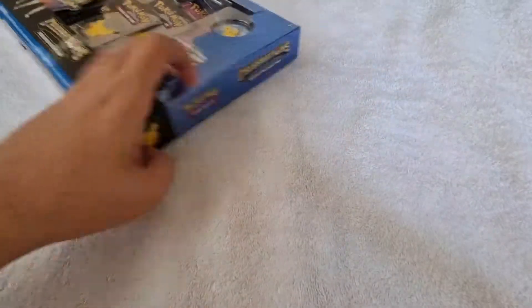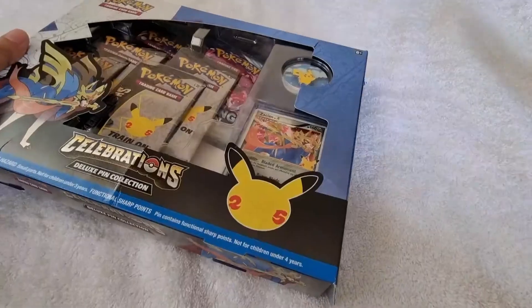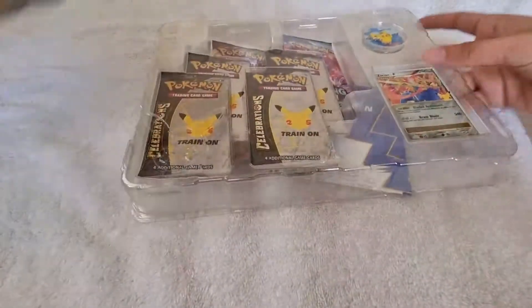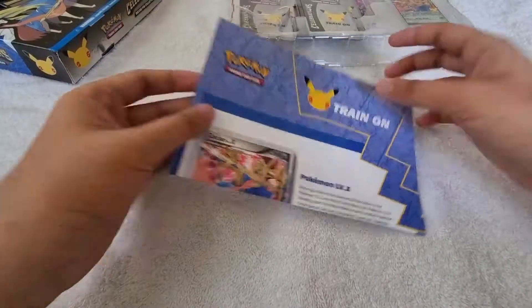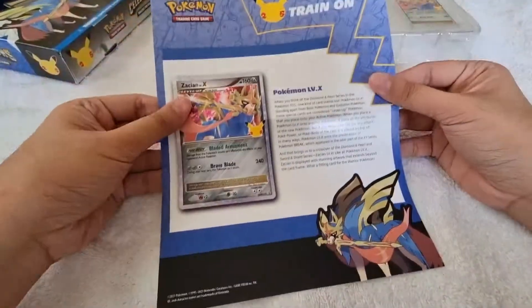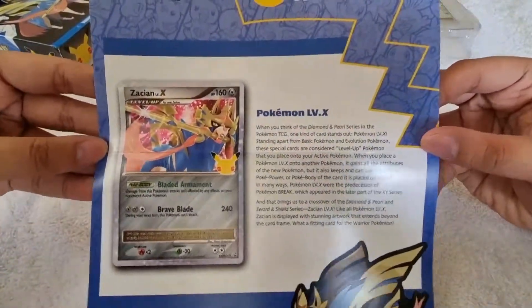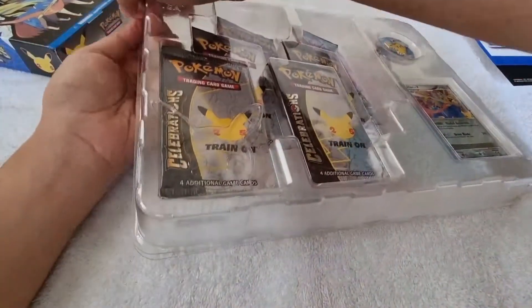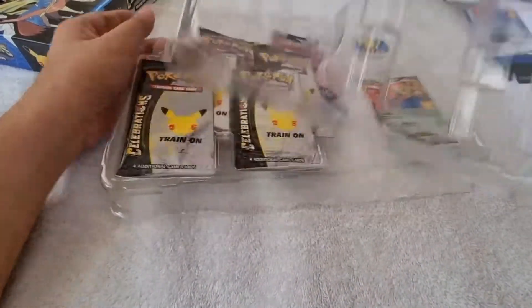Let me cut the box first. I already cut the box, so let's get the inclusions. Inside this box we have this paper with information about Pokémon Level X — it's Zashan. Here's the map, and now let's get the booster packs.